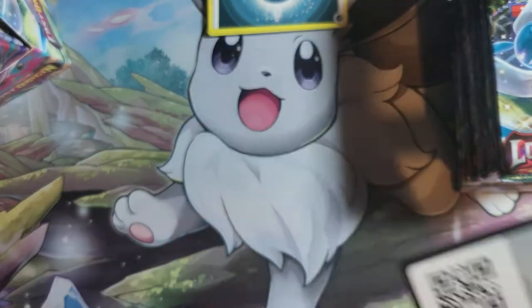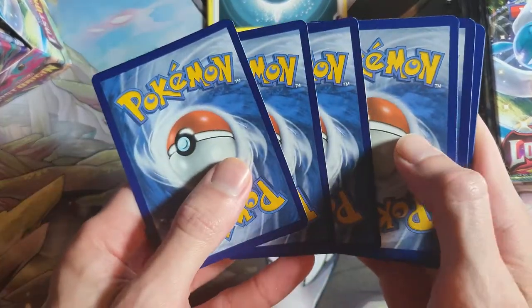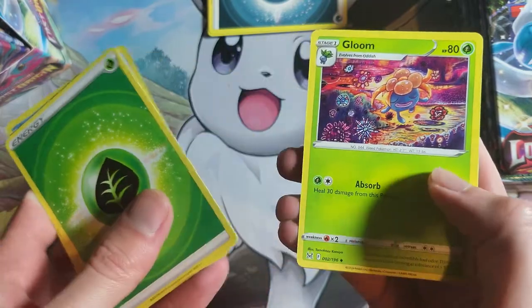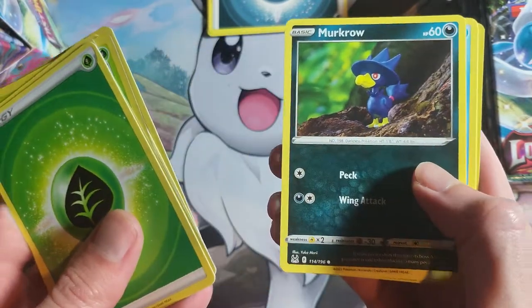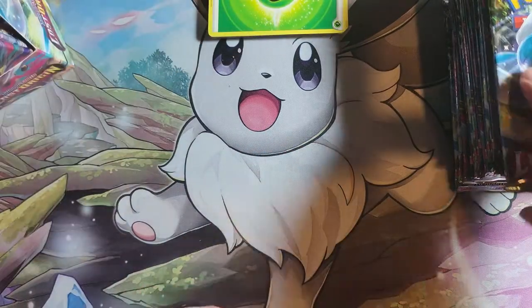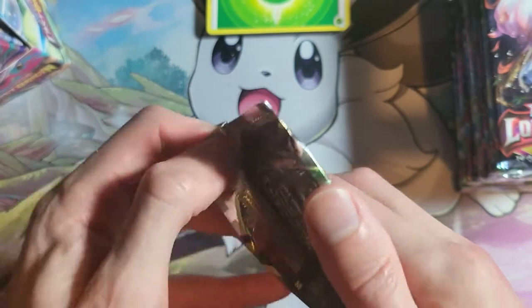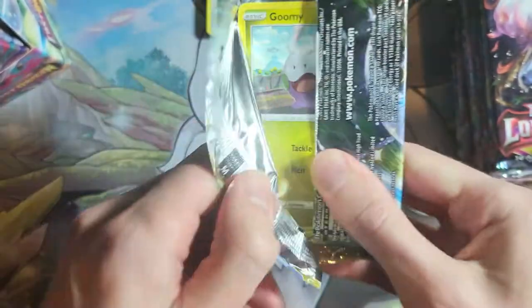There is the code card. I'm still hoping for all of the Pikachus from the trainer gallery. Swanna, Gloom, Lumineon, Wimple, Rhyhorn, Murkrow, Horsea, Marwile, Reverse Lumineon, and Dewgong. Nothing so far at two packs — it's harsh. We found these pull rates a little bit harsh in the first box but when there was a pull it was good. So these packs are tough.